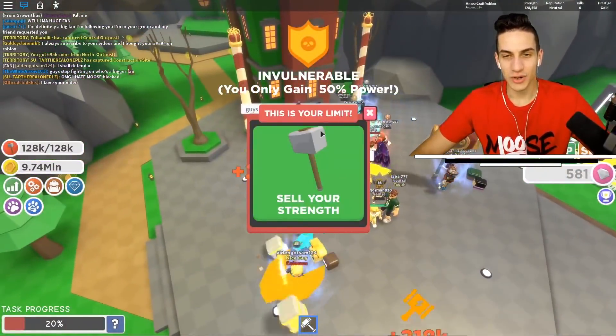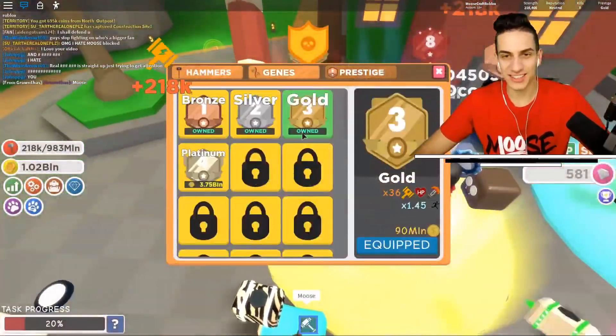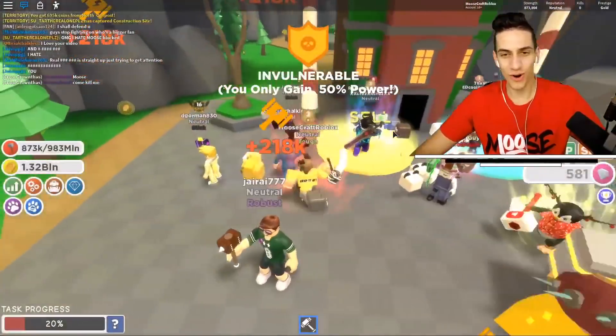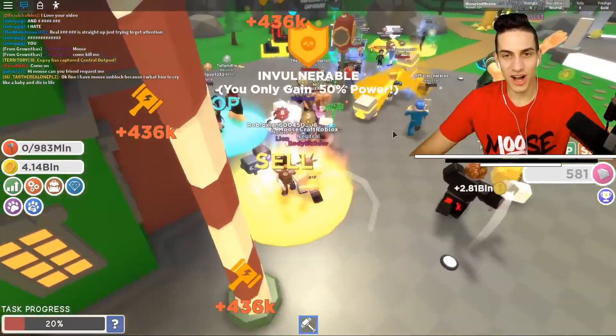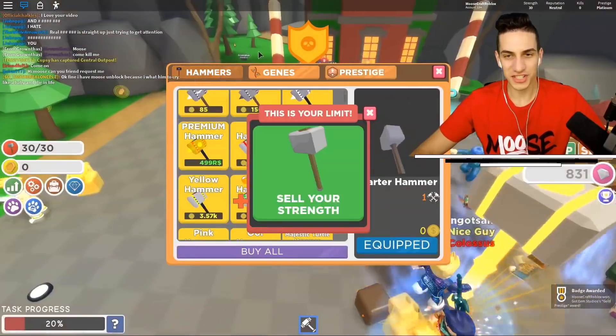We bought a bunch of hammers, so we're ready to go! We've got to boost these levels and get some better ranks. I can almost buy the 3.7 billion prestige rank — let's do it! And let's sell this all off — 4.4 billion! Another one — it was actually really easy!